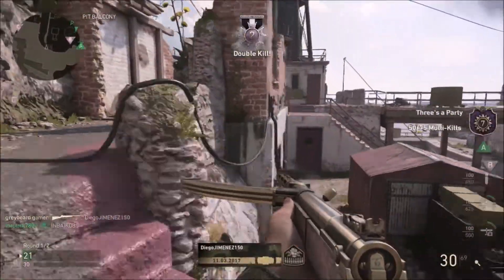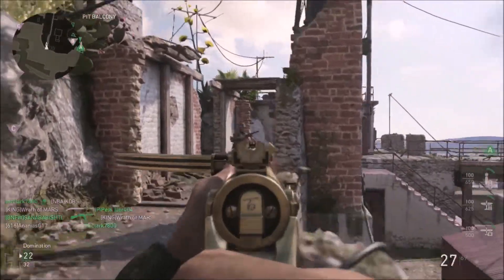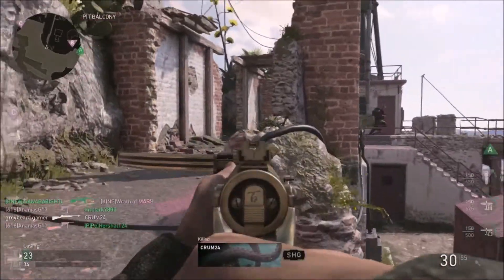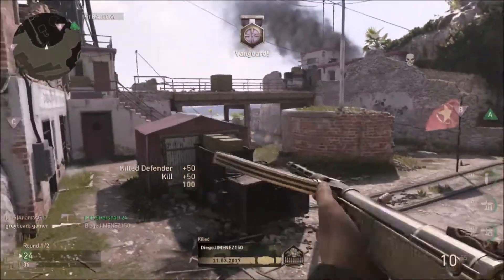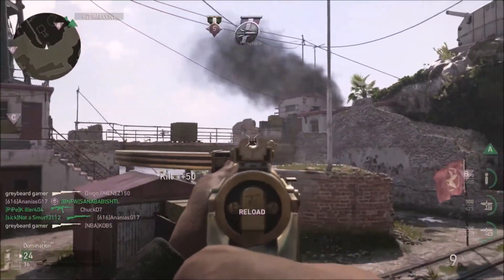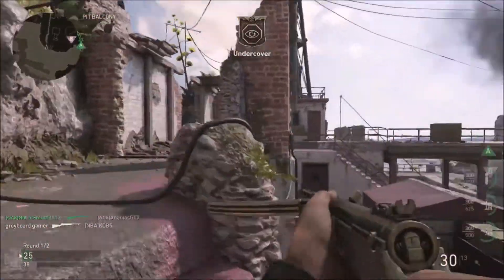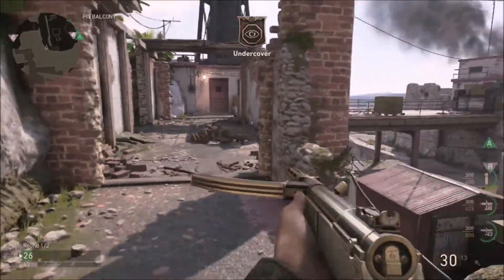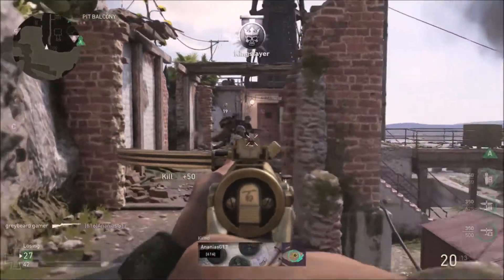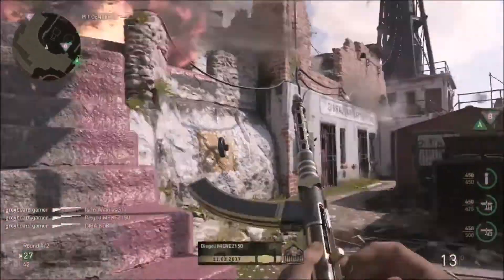Let me paint a picture: you're running Mountain Division, so they can't hear your footsteps and can't see you on the radar with their recon plane. Now you come around flanking the enemy — they turn around and look at you, your name doesn't appear above your head, and their reticle doesn't change color. Who has the advantage in that gunfight? That's right, you do. And you also have the Type 100, which is going to knock them down in milliseconds.